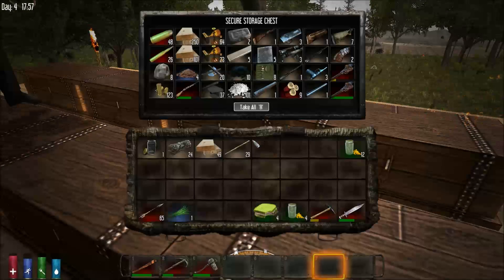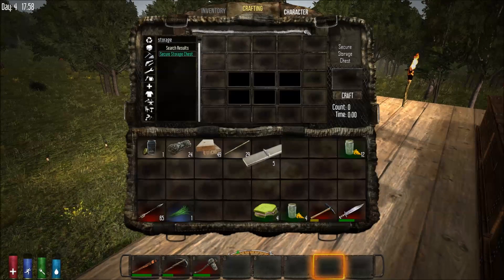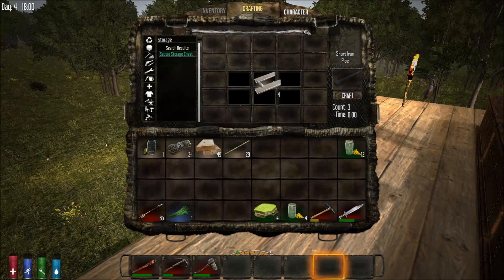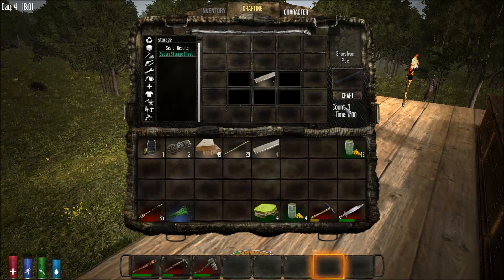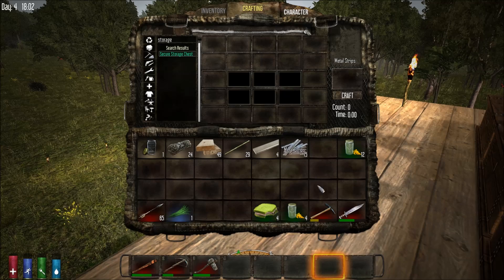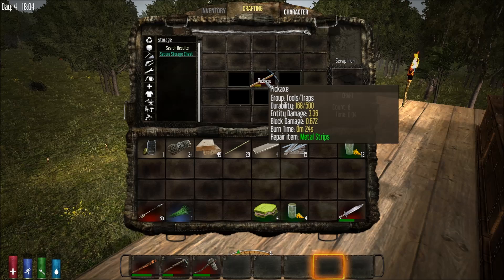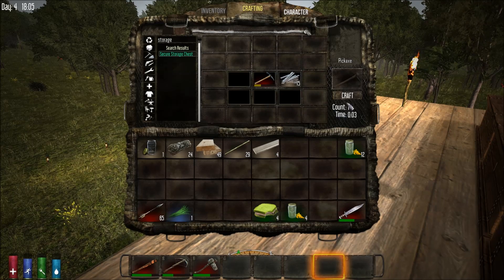Do we have metal strips somewhere for repairing? I've got a pickaxe I picked up. No, you have to make some. There's some forged iron. There's some metal pipes in there, though. I just grabbed forged iron — well, metal pipes make the metal strips. Yeah, you make the pipes from the raw iron. I'm mining some iron right now from the side of the cliff. A reinforced iron club — do we repair? Yes, we do. Metal strips. I need 33 strips to repair this completely.